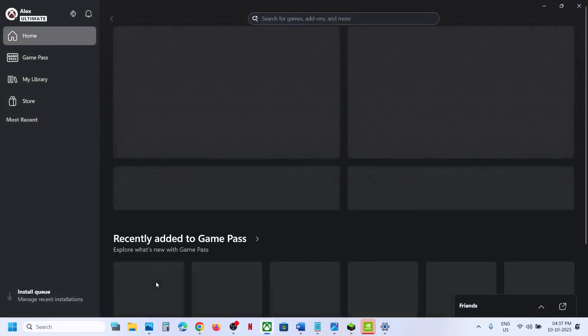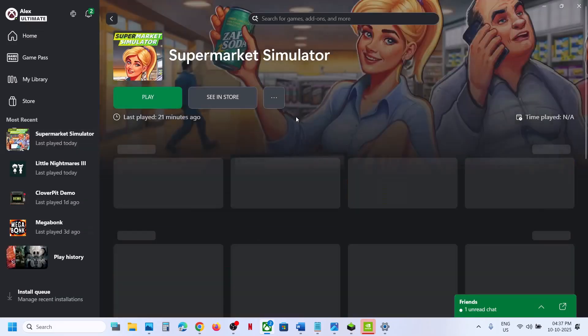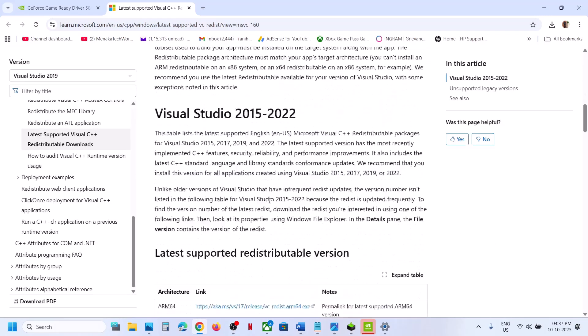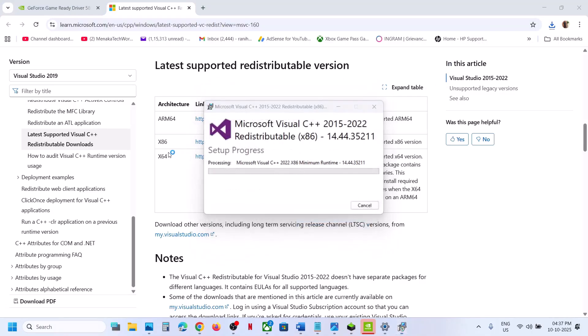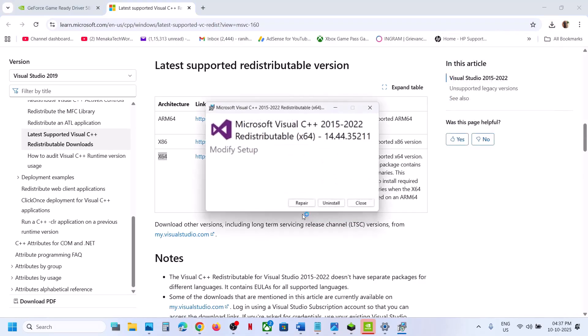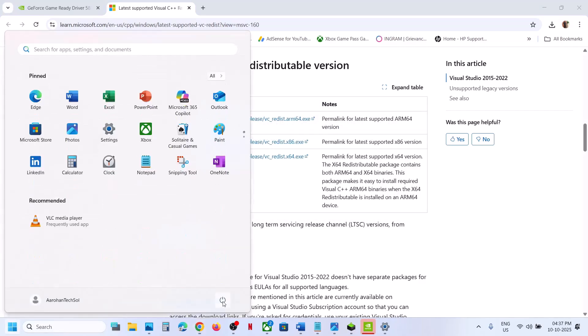Relaunch the game and check. Still not working? The next step is to install the Visual C++ files. Open the Microsoft link provided in the video description. Download and install both the x86 and x64 versions of Visual Studio 2015–2022. If you see the Repair option click Repair; if you see Install, click Install. Click Yes to allow for each.